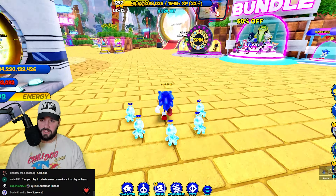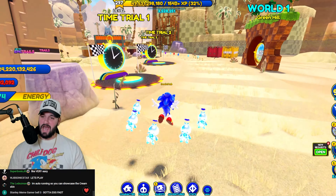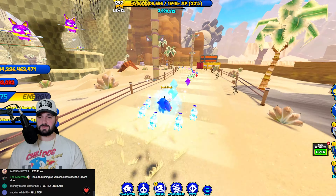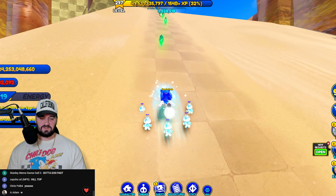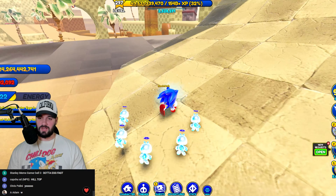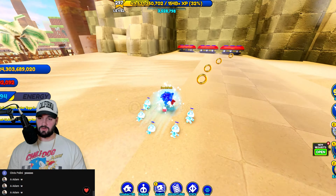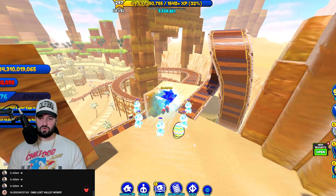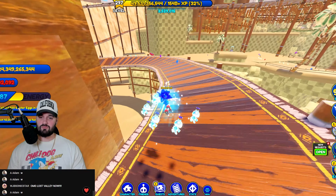For those of you who are completely new to the game, Lost Valley is right here. Now we've made it into Lost Valley. I really do like this update because it makes you appreciate all the worlds we have. This is a good update to help keep players immersed — you're not just spamming Green Hill, you actually have to go to the other worlds. This game really has incredible map design.